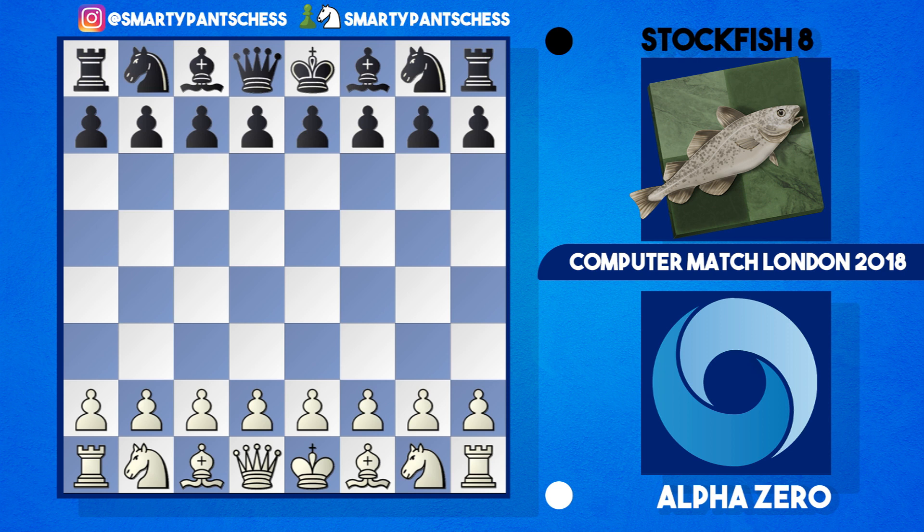Hello everyone, it's been a chaotic few days, so what better way to relieve some stress than having a look at an AlphaZero and Stockfish 8 game. This game was played in London 2018. We're going to look at it from the white perspective — AlphaZero is playing white, Stockfish 8 is playing black. So let's just get straight into this.